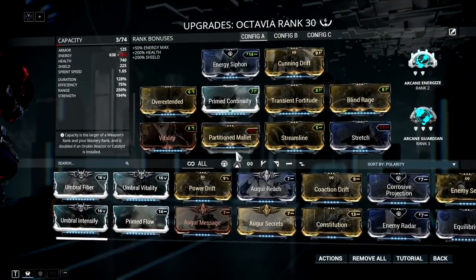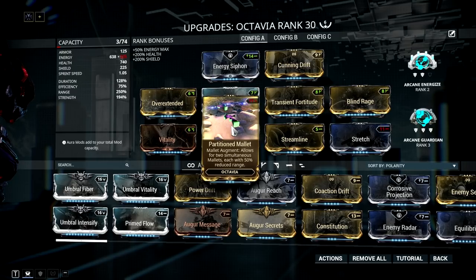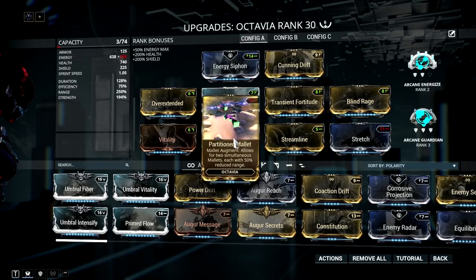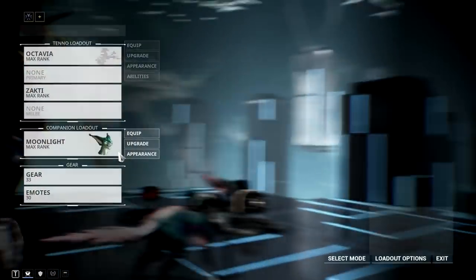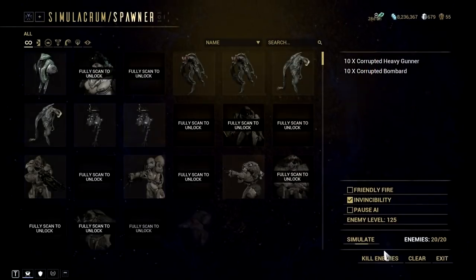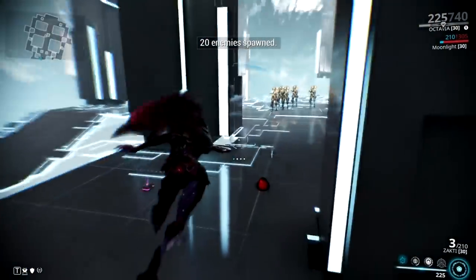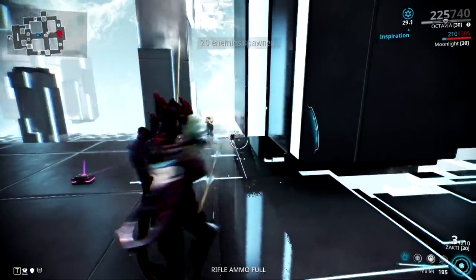The first augment we'll discuss is for Octavia, called Partition Mallet. What this augment does is give you the ability to have two mallets active at the same time, but the downside is each mallet's range is lowered by 50%. The good side is that two smaller mallets can cover more ground and give you the option to cover two separate doors, for example.